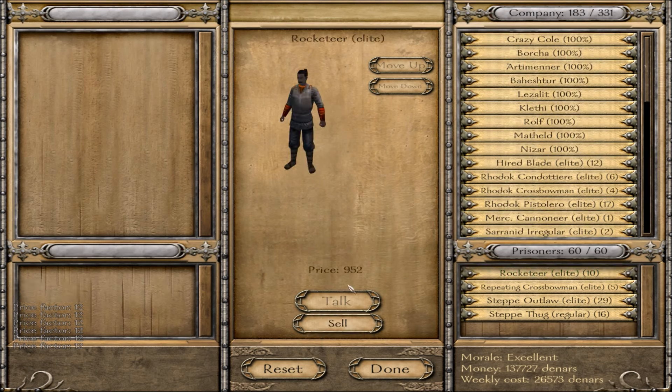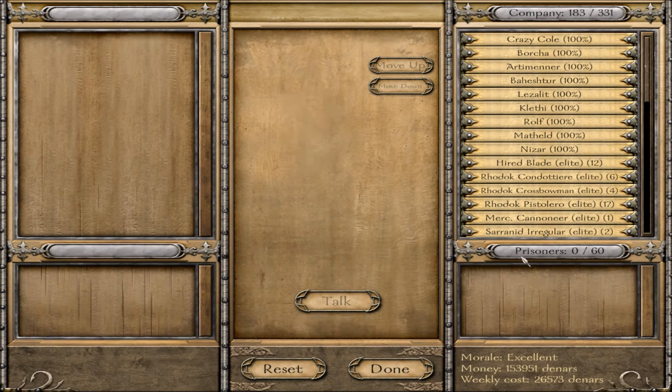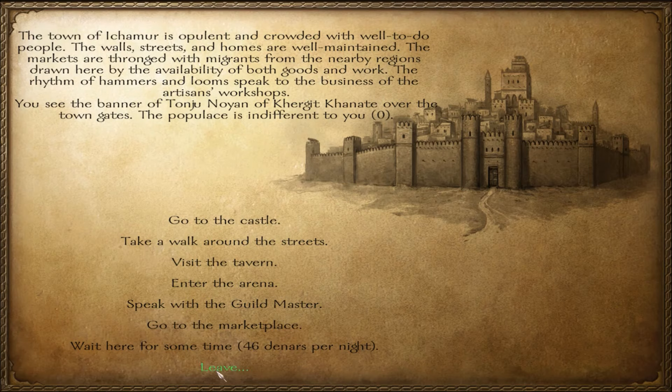The ransom broker — look at this — rocketeers are worth 952 bucks each! That's insane. We need to go get more of those guys as prisoners, because that's like getting trolls in Warsword Conquest right there. We got those guys and we are out.